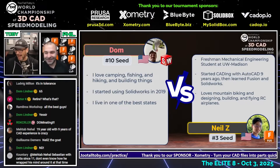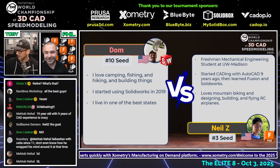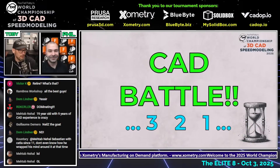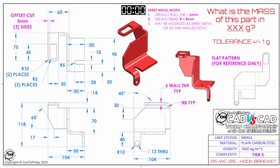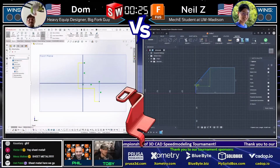Dom is our number 10 seed running SolidWorks, going up against Neil, our number 3 seed running Fusion. The CAD vs CAD battle begins — three, two, one, go! The question: what is the mass of this part in grams, with a tolerance of plus or minus one gram? It's a sheet metal part: six millimeter wall thickness, eight millimeter radius, modeled as sheet metal or thin-walled, in plain carbon steel.